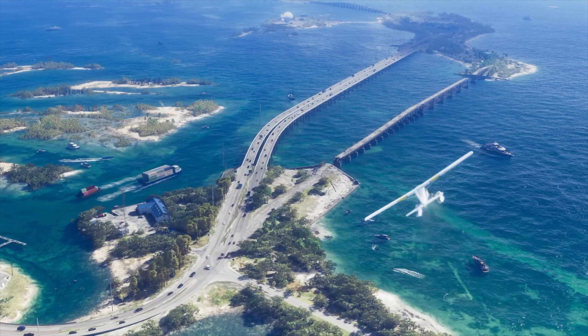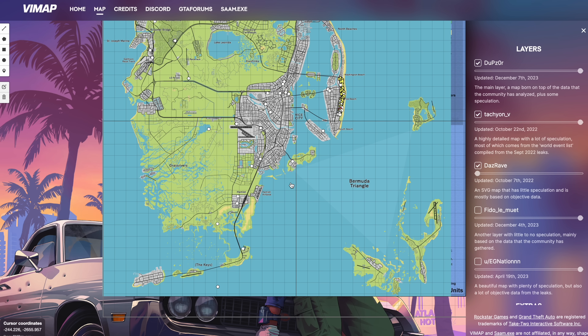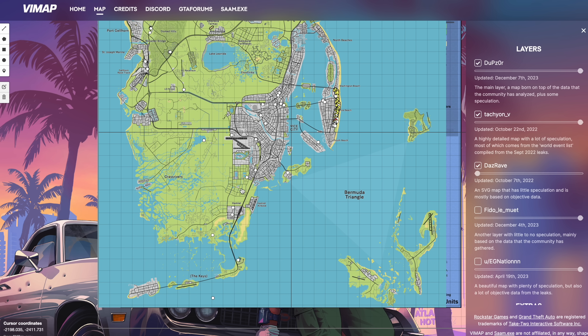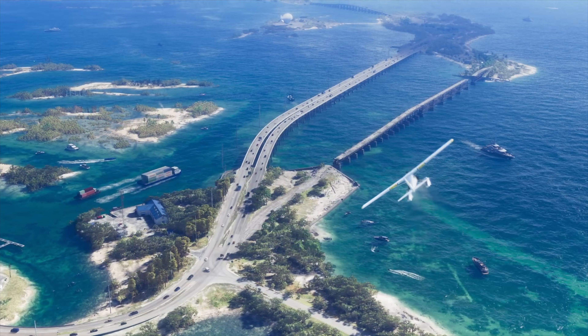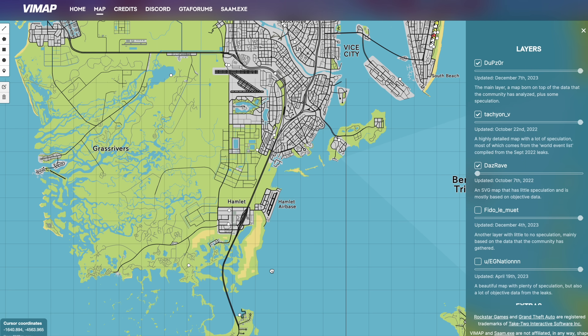Within the trailer we can see the Keys, and something Rockstar have done is notable — GTA 5 was made for PS3, really old hardware, and was a dramatically condensed version of LA. But Rockstar don't have the same hardware limitations they had 13-14 years ago when the game entered development. In the trailer, the Keys look pretty much exactly like real life — they've absolutely nailed it.